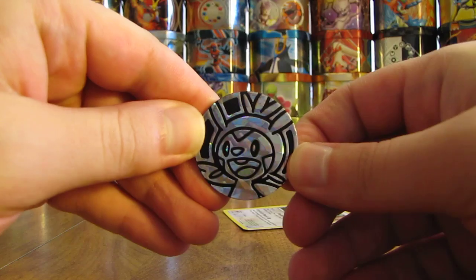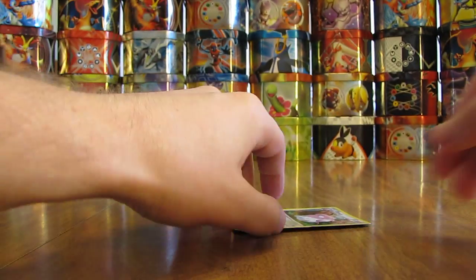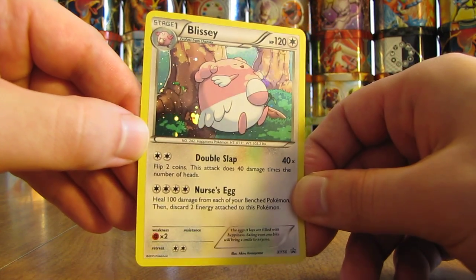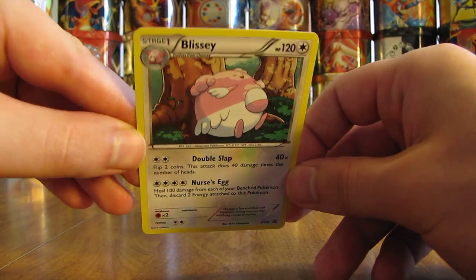Here's what the Coin looks like — silver in color. Set that aside. Here is the Blissey Blackstar Promo. I actually like the holo pattern on this card quite a bit. See if I can get it to show on camera — a little bit you can see it. But pretty cool looking.